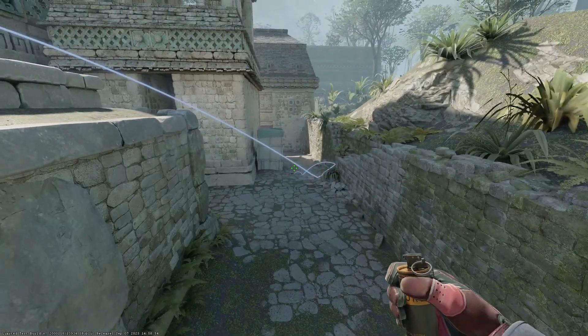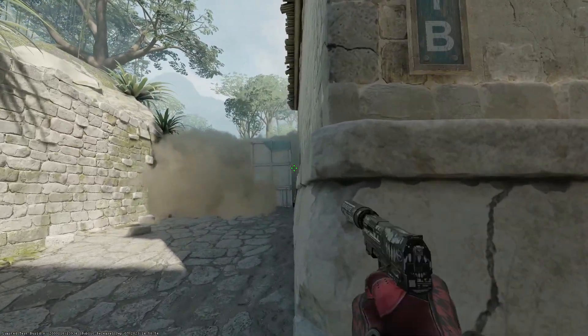One nade set you could do is if you want to pop B — throw the two flashes first for the pillar, then pair it up with the CT smoke instead of the short smoke.